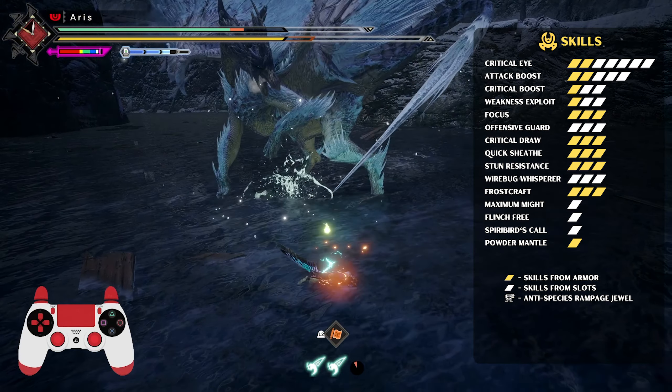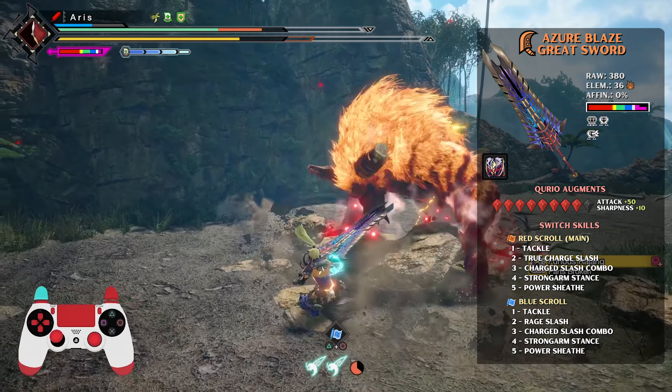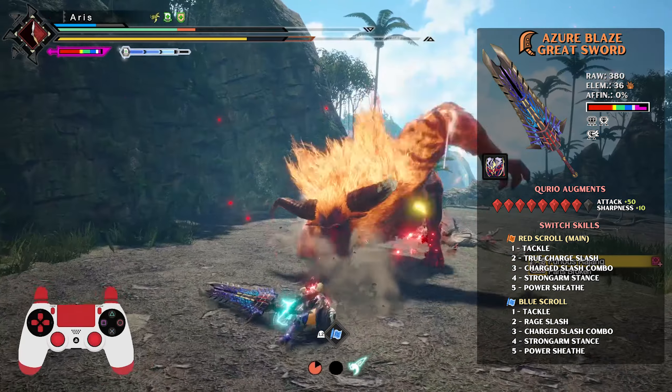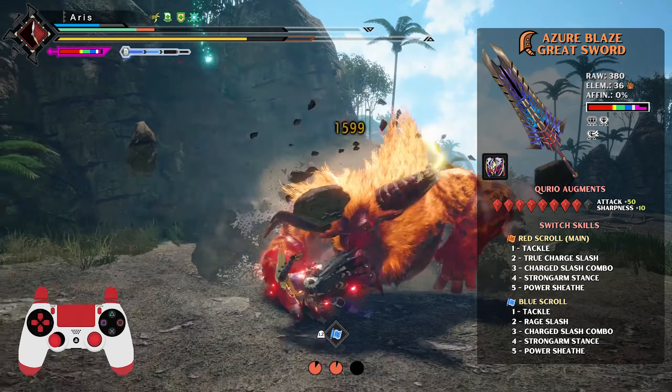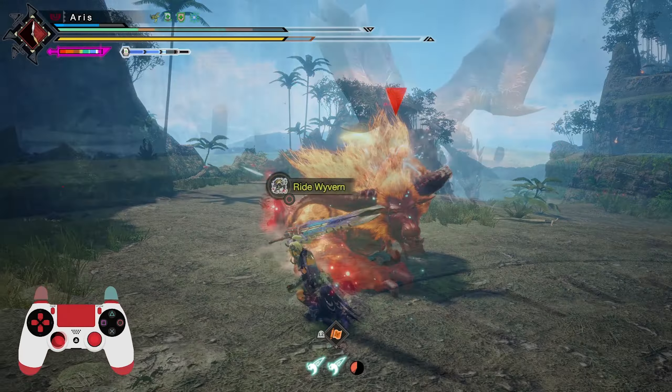Let's see what skills we can add in the Curio Augment to improve the build. Build Up Boost 3 is a good start. Currently, this skill is only available through Curio Crafting or by equipping specific armor — there's no decoration for this skill at the moment. In addition, search for useful skills like Offensive Guard, Wirebug Whisperer, Maximum Might, Critical Eye, Attack Boost, Critical Boost, or Weakness Exploit on the two remaining pieces.